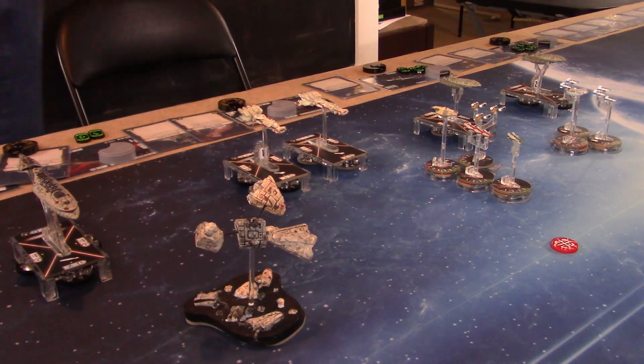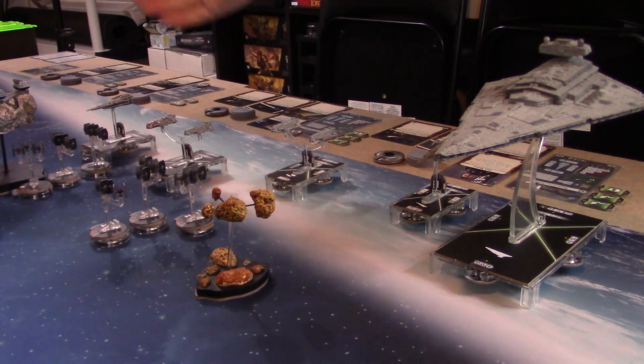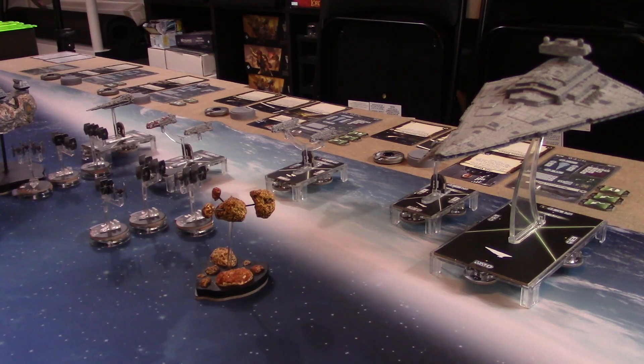Here's Screed's fleet: I started with the Gozantis and flanked them with the Raiders, basically matching John's deployment. Part of it was trying to figure out if he wanted to move from one side of the board to the other. Iden's ship is a little out of position, but I think we can sweep in and take a couple shots. The Gozantis are designed to push the squadrons, so let's see how the squadron battle and everything else plays out.